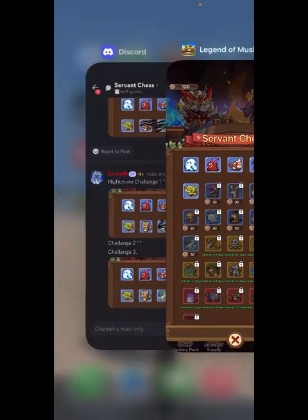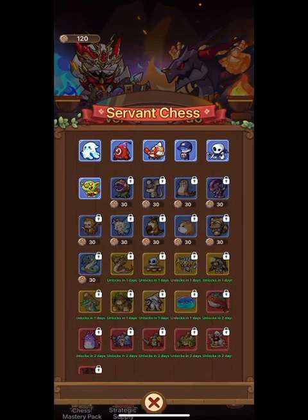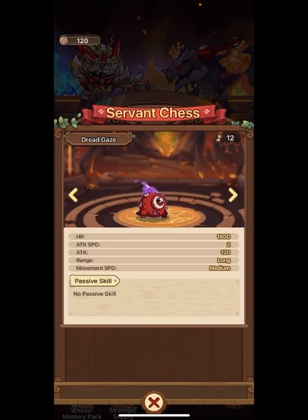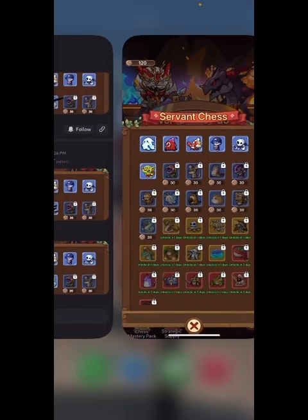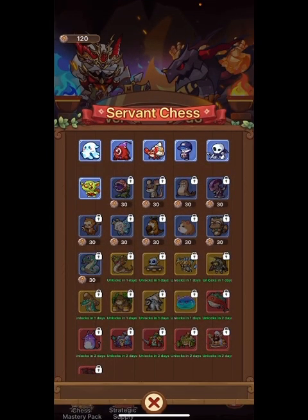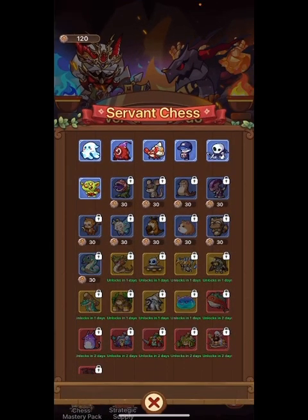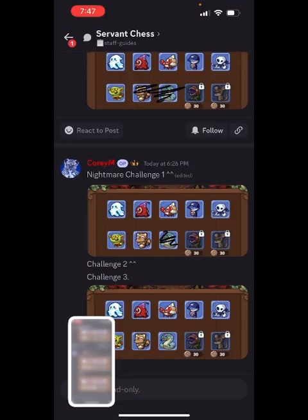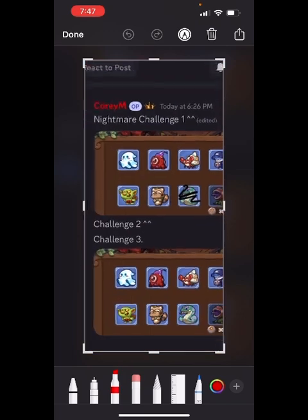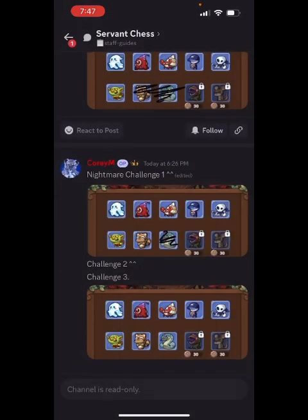So we have the first six pieces — looks like some are crossed out. We have to pay to unlock some, so it's not like Life Simulator where you only carry five. We have to buy some to come with us. It looks like we need to buy this cat — it looks kind of like a raccoon actually. It's blue with green. And then after that it looks like we're going to unlock the Dragon for Challenge Three, but we can do Challenges One and Two with just this.